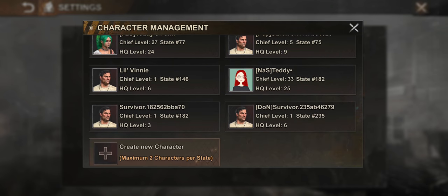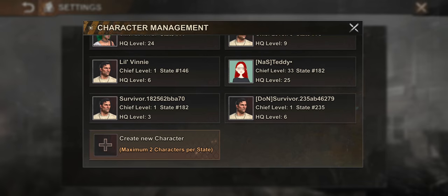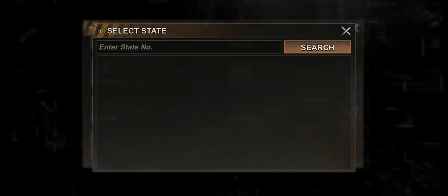I have another account in state 182 that I've been playing for about two weeks, and now I opened a new account in state 235. I'm going to make another one just to show you how. To make another account, all you have to do is click 'New Character.'